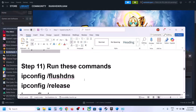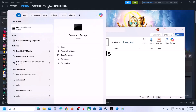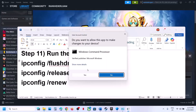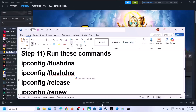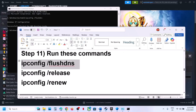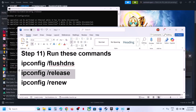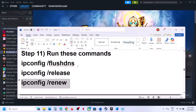The next step is to run some commands. The commands are provided in the video description. Type 'cmd' in the Windows search box, right-click Command Prompt, and click Run as Administrator — running as administrator is important. Click Yes to allow, then copy and paste each command one by one, hitting Enter after each one.